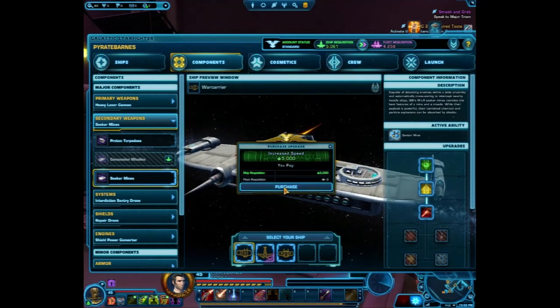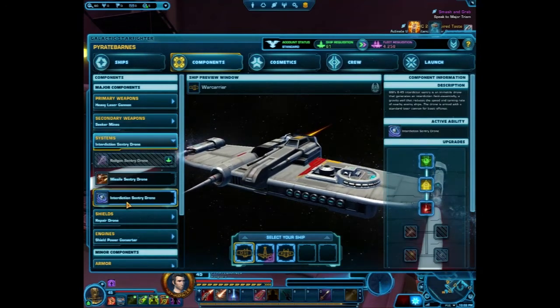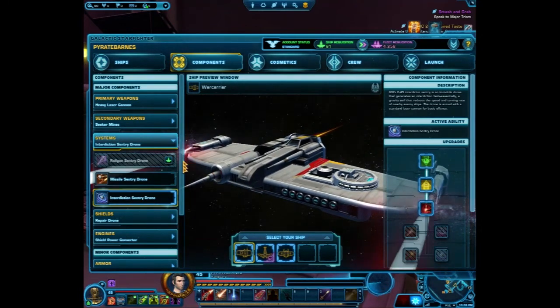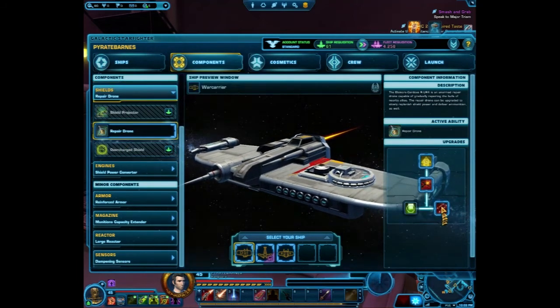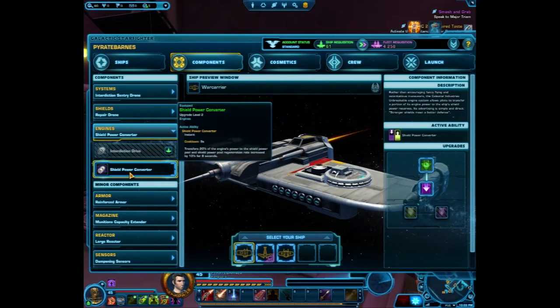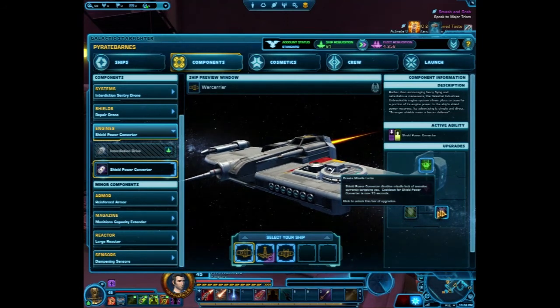I have an Interdiction Sentry Drone that slows down opponents as they come by and take damage. For my Repair Drone I have Refills selected. I have Shield Power Converter, and when I max this one out it will break missile locks.